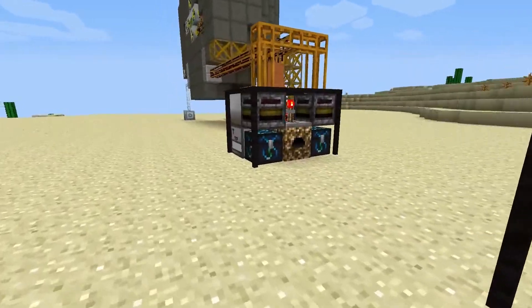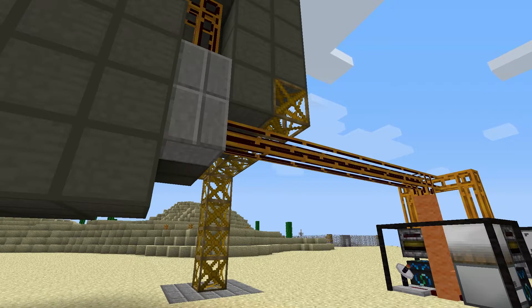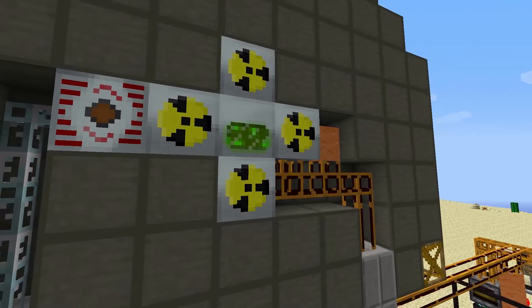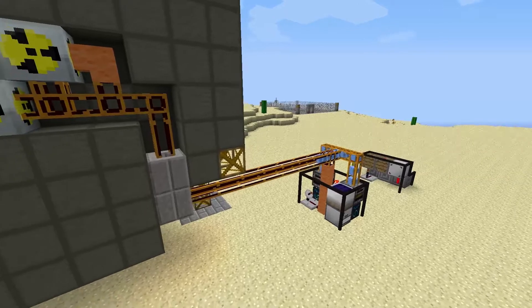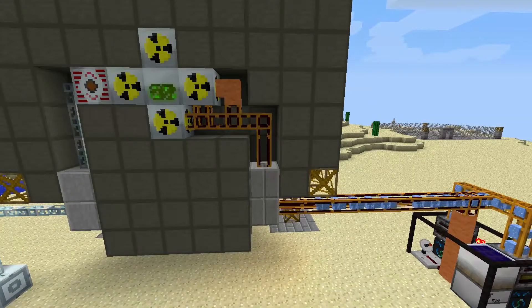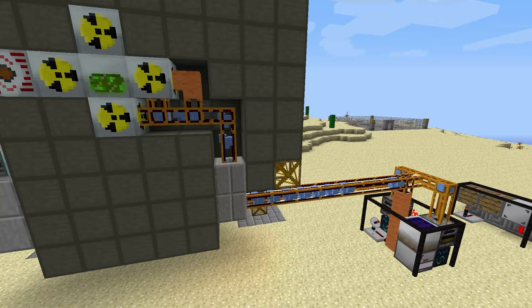The reactor is on and running. You'll notice it's not actually doing anything right now, but the pipe is no longer lit up. As a result, that kills the enable signal that goes to the reactor and causes it to run.